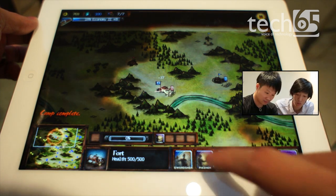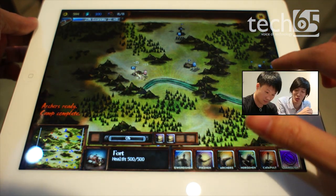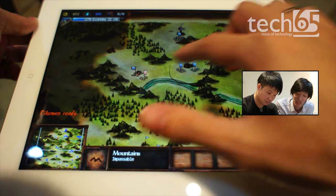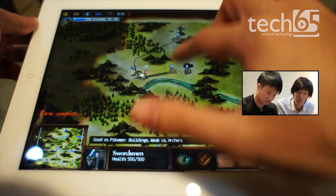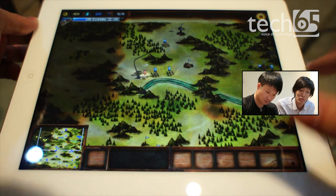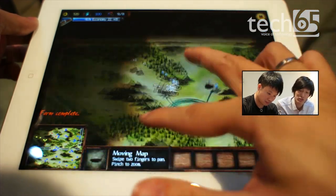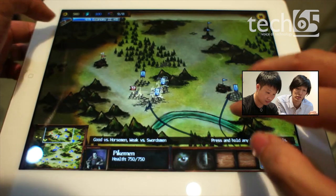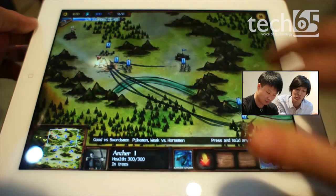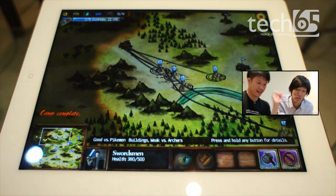There's an arrow storm — that's one of the special powers of the archers. Runhouse just poured an arrow storm on a mountain with nobody on it, but it was a nice demonstration. There are a lot of people on Game Center right now; both Runhouse and Justin have been receiving requests from people trying to play with them. Even though there's guidance in the game about where to put buildings, there's still enough flexibility for strategy, making the game easy to play yet fun with lots of strategic depth.